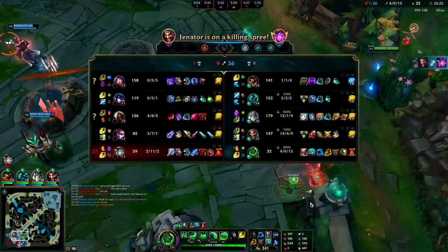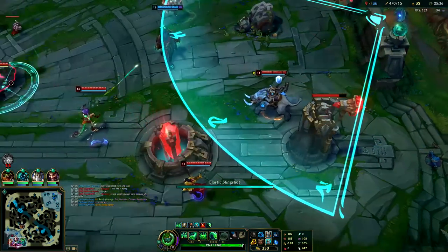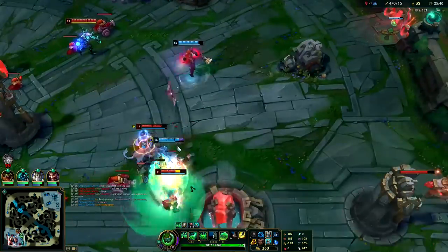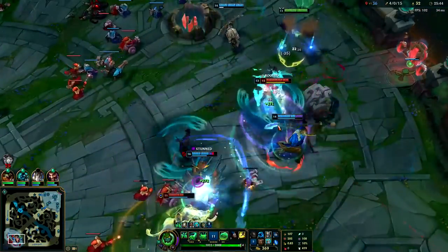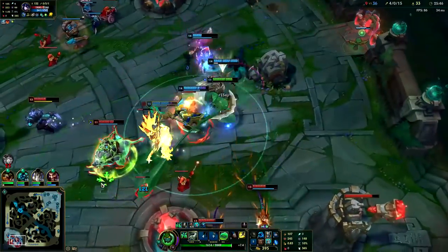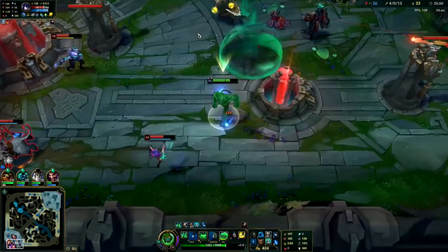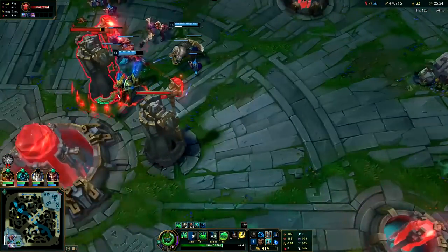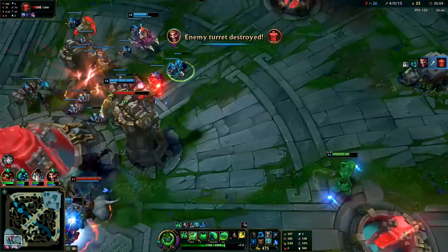Draven's going in — probably killed Vel'Koz in two auto attacks. I cancel my E; I can't reach — they're too deep. Draven healed a lot off those minions. I think we're just going to end — the enemies are trying to stop us. We could just end it down mid.